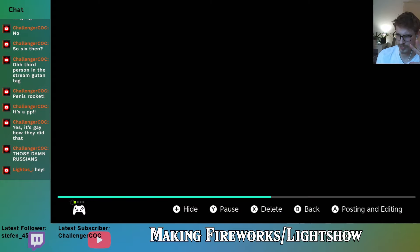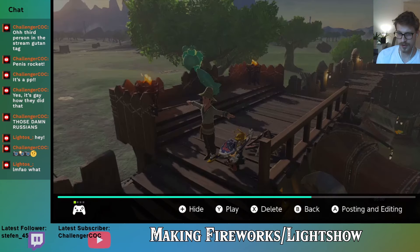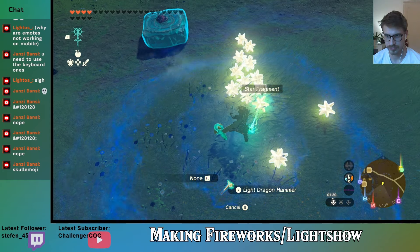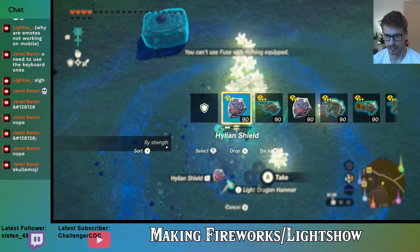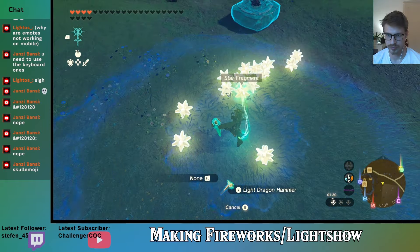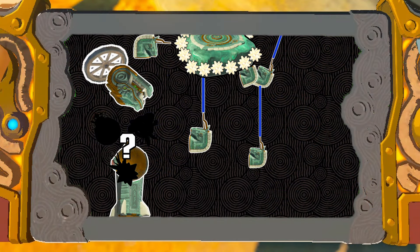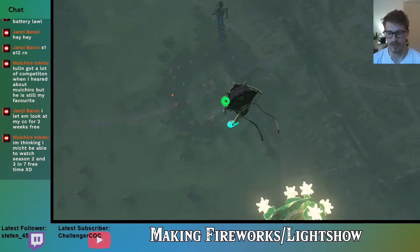After getting sidetracked and finding a T-posing NPC — that I'm pretty sure has already been discovered — I caught him, I caught the boy lacking. I get the beautiful idea to set up a hover stone and null-fuse-entangle a bunch of star fragments to create a kind of shooting star effect. The idea is to put the hover stone and star fragments up into the sky above the beam emitters, and then the bondy hover stone holding the fragments should lead them to fall down in front of the beam emitters. Cool idea, right?